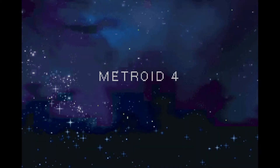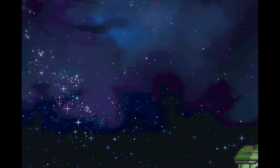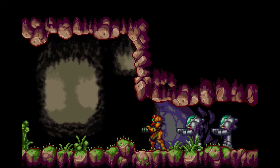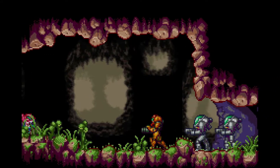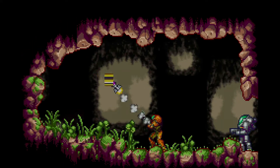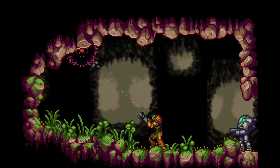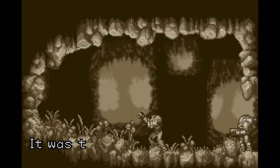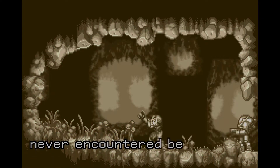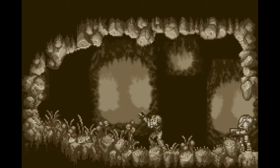Metroid Fusion starts you off with telling the player that this is the fourth game in the series, and unlike the other Metroid games, it doesn't give you a quick recap of the other games at all. Instead, it starts you off with Samus going back to the planet SR-388 with a surveillance crew known as the Biologic Space Laboratories, or BSL for short. Exploring the planet, she gets attacked by a parasitic organism known as X. The X parasite was actually a hidden organism because the Metroids were their predators. Samus, in a previous mission, exterminated all of the Metroids, leaving the X parasite to multiply.